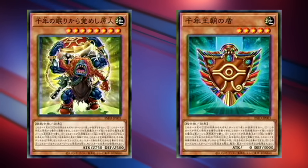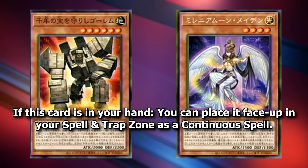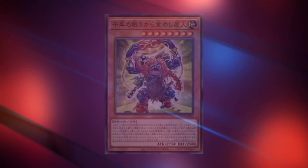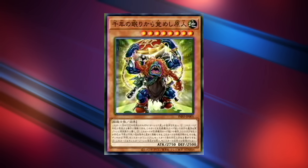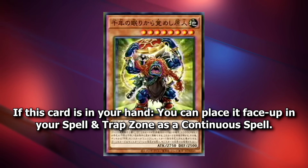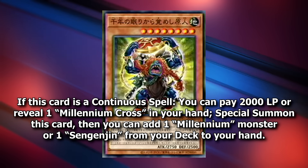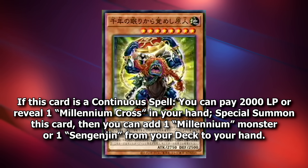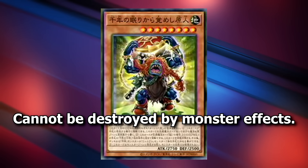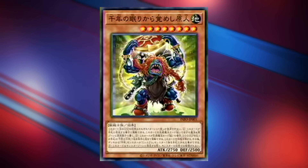Let's take a look at the Millennium cards to figure out how this theme is supposed to work. These cards all have the exact same first effect, which allows you to place them from your hand to your spell and trap card zone as a continuous spell. They also have an effect while they're a continuous spell, as well as an effect while they're a monster card. For example, the Caveman that Awoke After a Millennium is a level 8 Beast-Warrior monster. If this card is a continuous spell, you can pay 2,000 life points or reveal one Millennium Cross in your hand to special summon this card, then add one Millennium monster or one Senjujin from your deck to your hand. While on the field, it cannot be destroyed by monster effects. This card seems really great as a relatively free searcher and free special summon, and it has a lot of attack points, so it can put real pressure on the opponent.